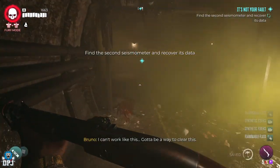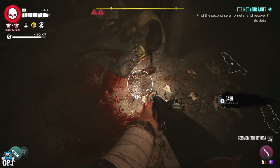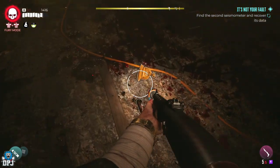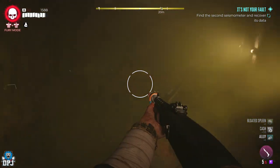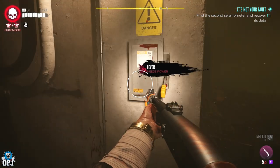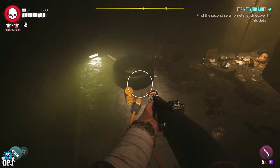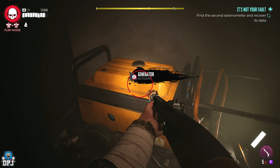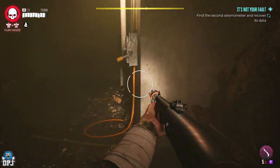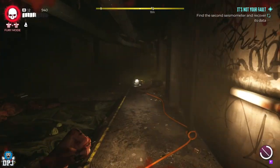You will then get to this area where there is all this cloudy crap that you have to actually clear. Push on a little bit further and reconnect the cables, then turn on that generator. Go back to the sliver and activate it. Once the room is cleared, go back to where that generator was and look opposite for your second piece of data.